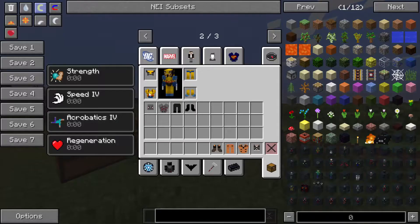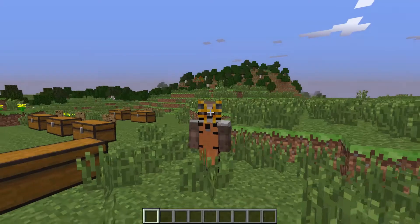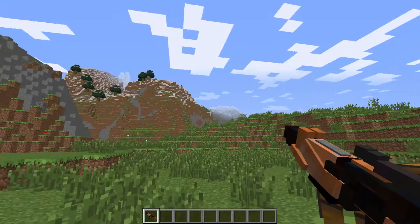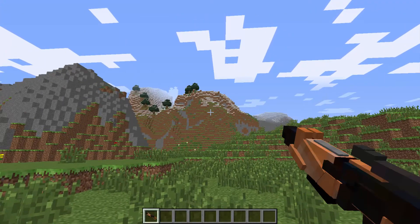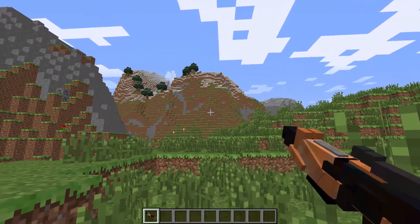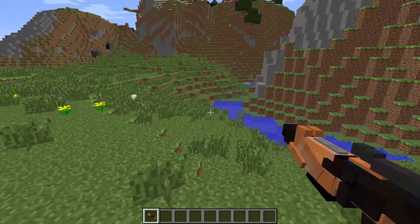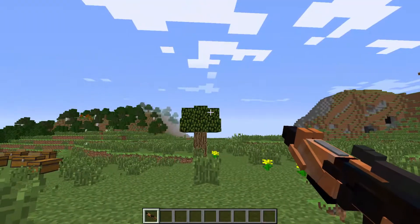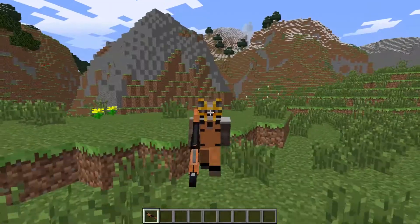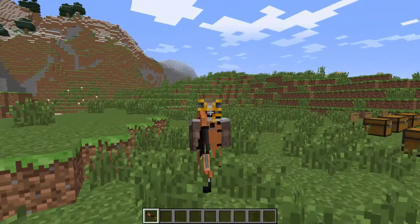Rocket Raccoon comes with Acrobatics 3 and Nimbus X. It comes with this crazy gun — let's see how to shoot it. It doesn't seem to be able to shoot for some reason; there must be something wrong with it. But besides that it does look really cool and it comes with an actual tail. Look at that tail — that is so cool!